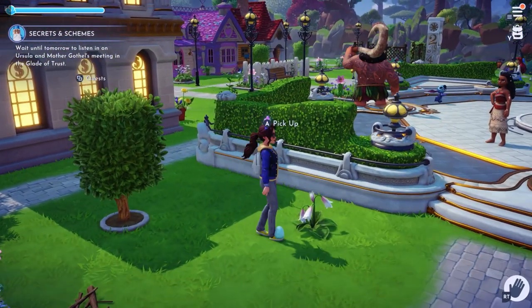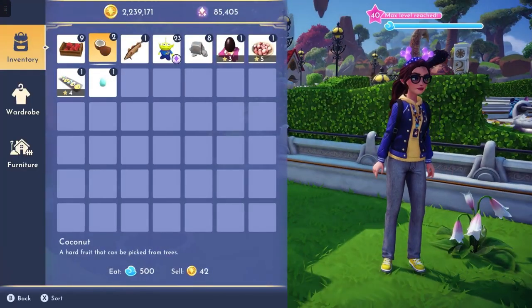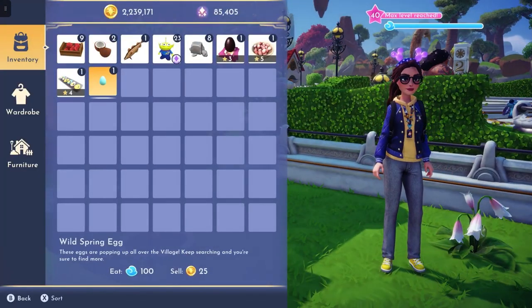I'm going to pick this one up right here. These blue ones can be found all around the village and they are called wild spring eggs.